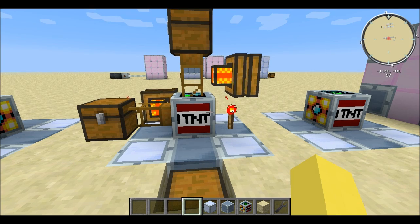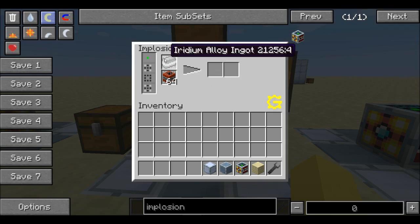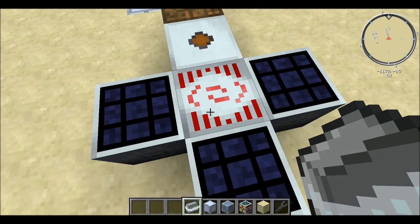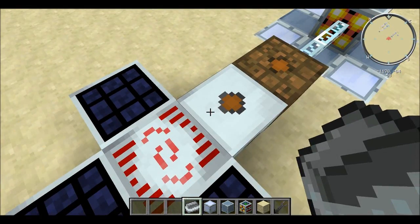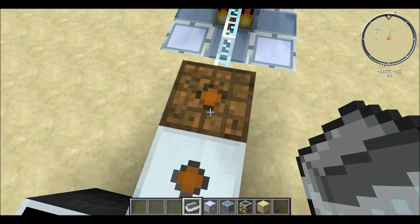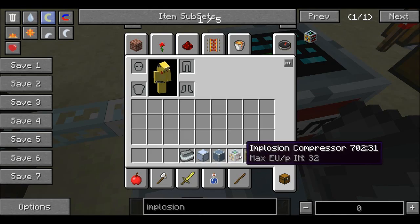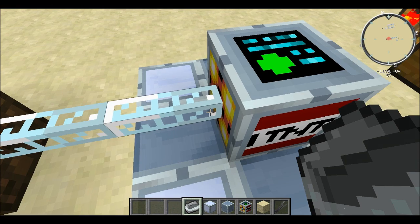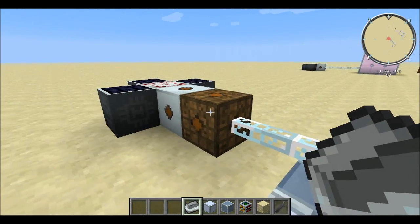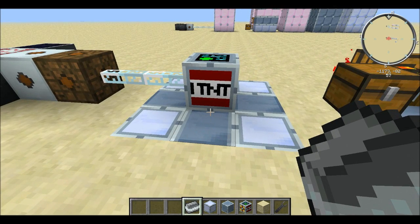If you pop an ingot in, it'll pull it out and put it into the implosion compressor, but it won't do anything without power. You can then pull the output out of the side just like before. For power, I used three ultimate hybrid solar panels, an MFSU, and a medium voltage transformer bringing it to 128 EU per tick, then a low voltage transformer bringing it down to 32 EU per tick, because the block's max EU per tick input is only 32. That's different from the industrial blast furnace, and it will in fact blow up if you put in too much — take my word for it.